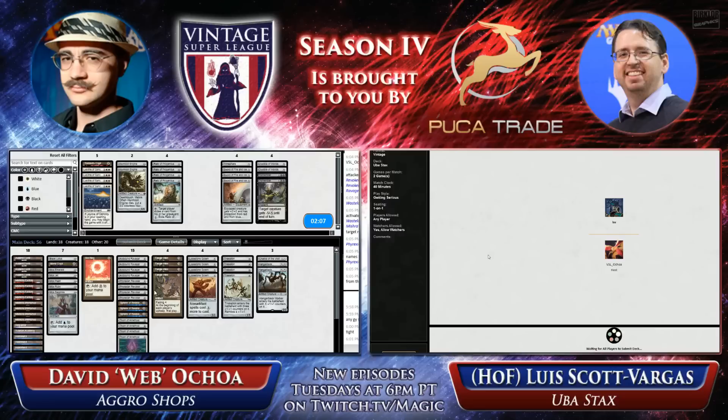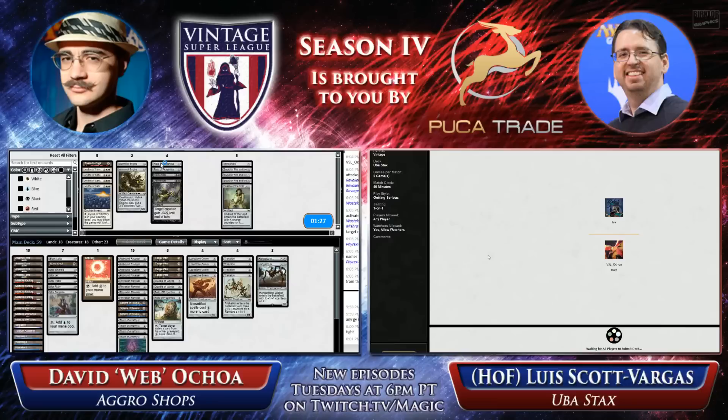What do they have to bring in? Crucible of Worlds, any sort of spot removal is usually good. It looks like Webb is thinking about whether he wants Dismembers. In the Workshop Aggro Mirror, they're fantastic. Against LSV's deck, they're less good because LSV only has seven creatures. So he went Relic of Progenitus - that's just for the cantrip, the ability to burn through his deck. Oh, it also shuts down Crucible. And if your opponent's on Smokestack, having more cheap permanents is increasingly reasonable.